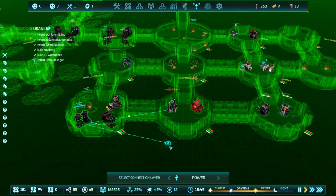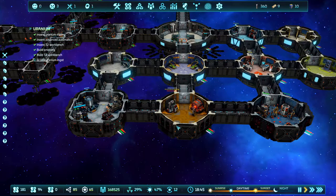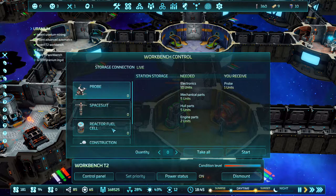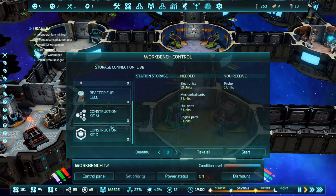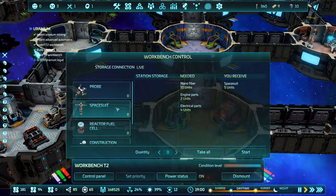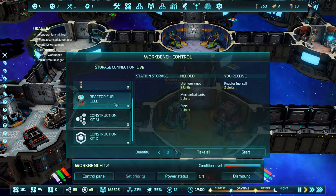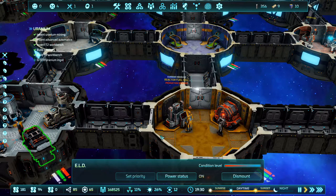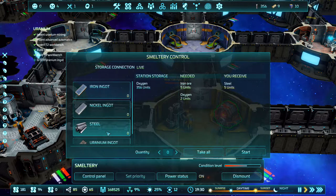Power from here — oh it's already powered, nice! No blueprint selected. I don't need anything though. I do like the fact that we can make a reactor. Reactor fuel cell — that's probably what we're going to have to make: two uranium ingots, one mechanical part, one steel. We can make our own steel.